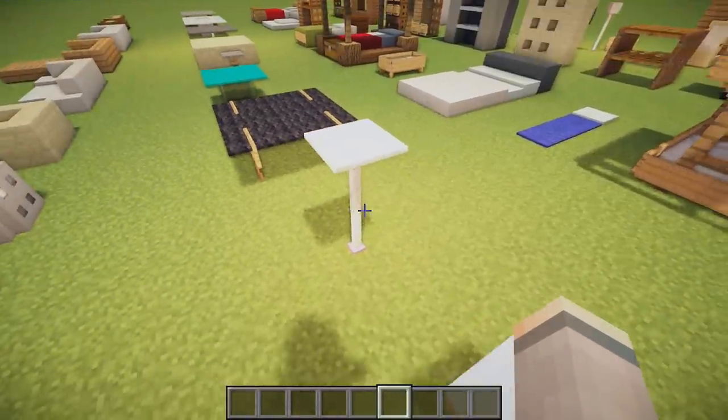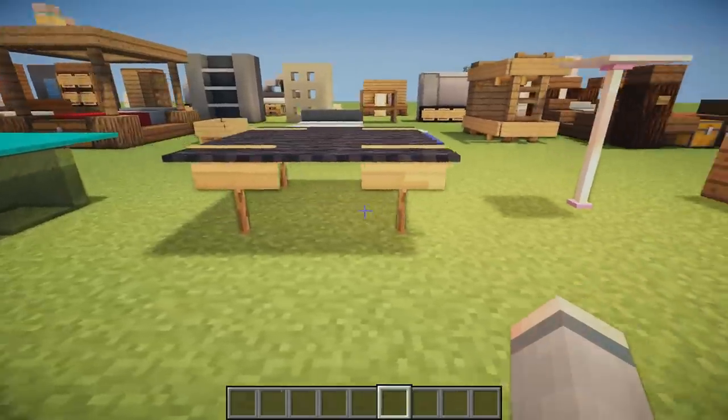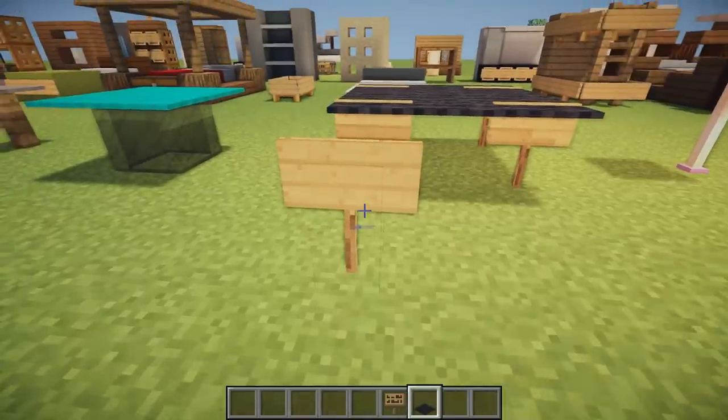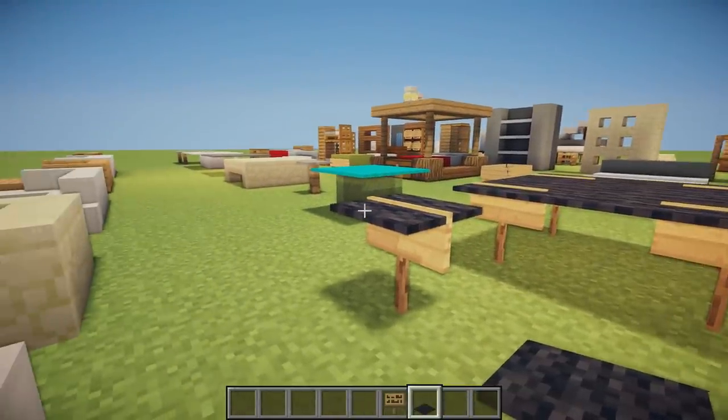Then we have this awesome bar table using two emeralds and a white carpet on top — this would go very well with the bar chair shown earlier. We then have a really awesome table design using signs, string, and carpet. The sign is placed and the carpet goes on top, with the top of the sign showing through giving it a really awesome look.